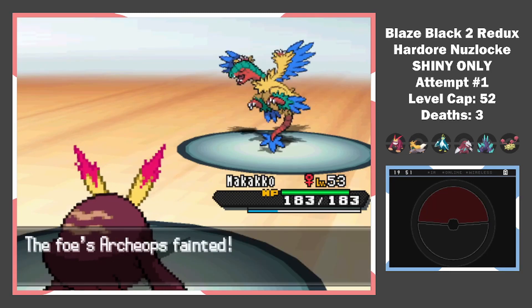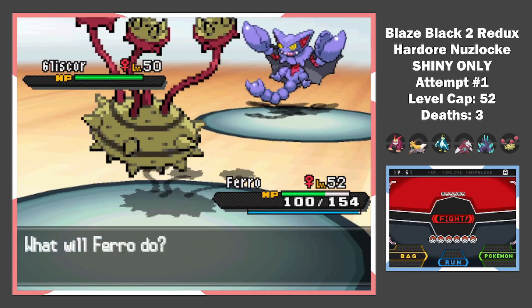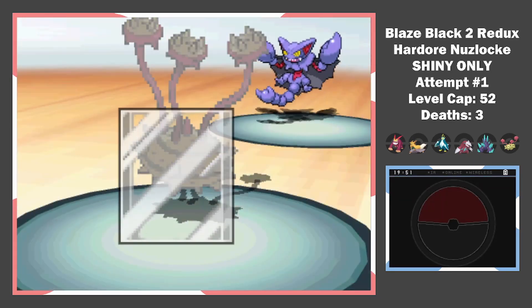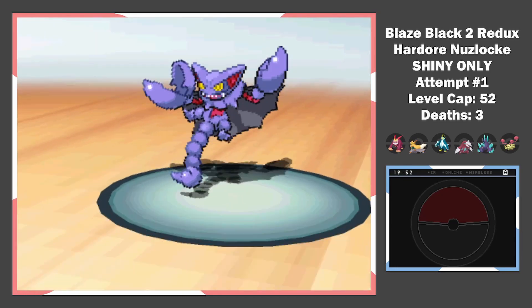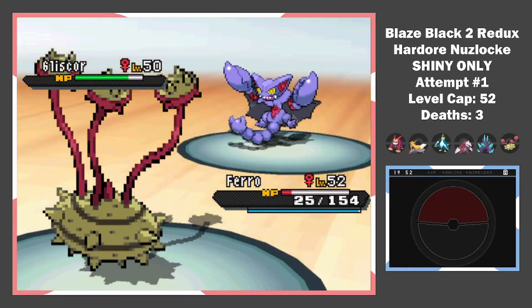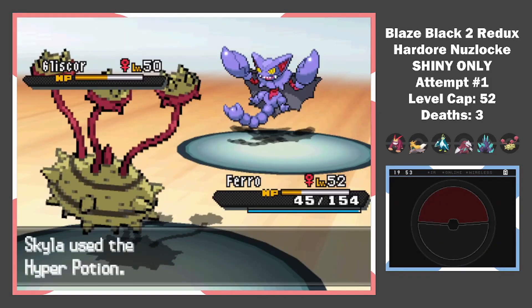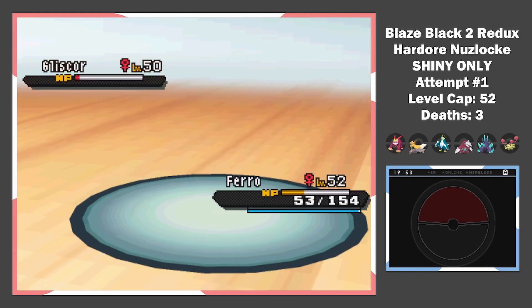Gliscor is up next — time to switch. Pharaoh tanks an Earthquake but is dead to a crit. I decide to risk it because we don't have many Gliscor counters. I set up an Iron Defense and a Leech Seed. If it critted any of these 5 or 6 turns, I probably would've lost more Pokemon than I did. Skyla uses a potion, giving me time to regain more health. We finally take it out with a Bullet Seed.